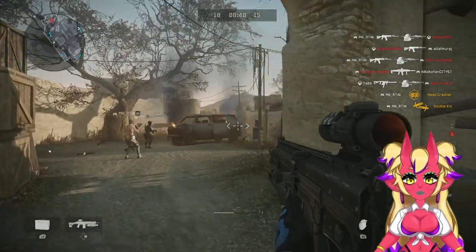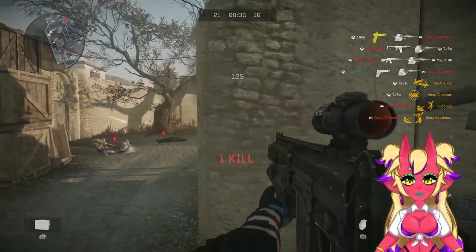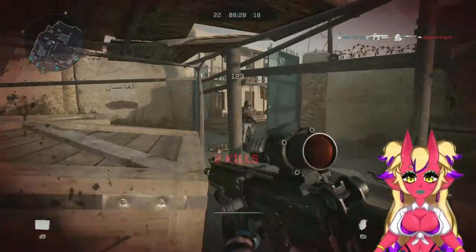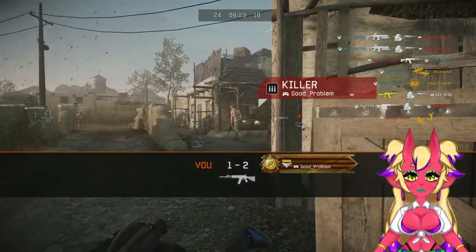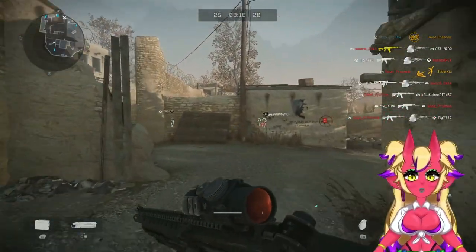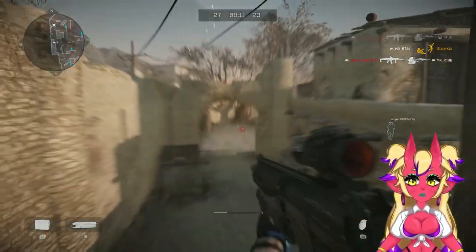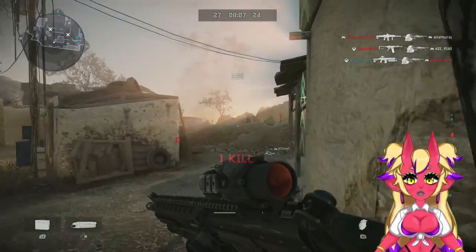Shall we take on the grenade launcher? I've noticed the microstutter is really bad. I played some Plant the Bomb and some Blitz — there were no microstutters. The only microstutters I run into are on Team Deathmatch and Free For All, and I don't know why.